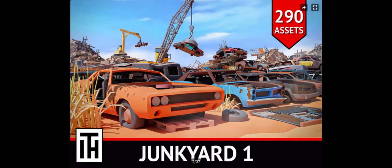Hey everyone, Steve again back with another Unity Asset Store review. Today we're going to be doing another art asset — a low-poly asset. It is the Junkyard One by I Happy. This asset retails at $69 USD at the time of recording this.